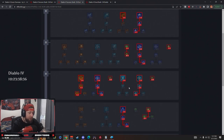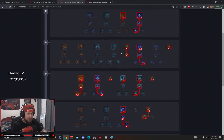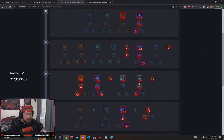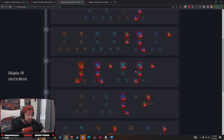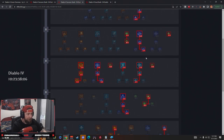Now for defensive skills — we're taking Frost Nova. There's rarely a sorcerer build where you're not going to take Frost Nova. It's a giant AOE that freezes everything, reduces our cooldown, makes enemies vulnerable, and makes a boss vulnerable for six seconds, which is huge. You pop this, hit them with chain lightning, and just blow them to pieces. There's almost no reason to not take Frost Nova in any build.